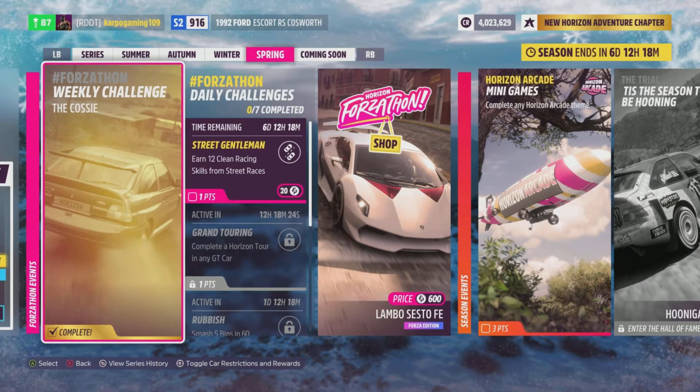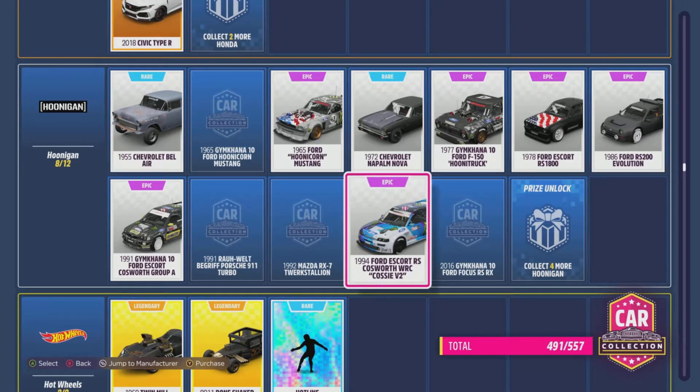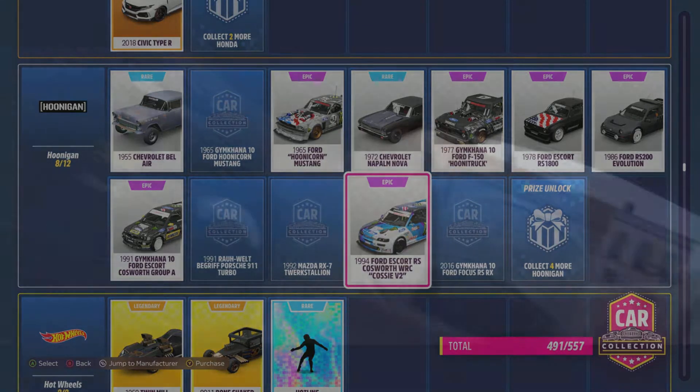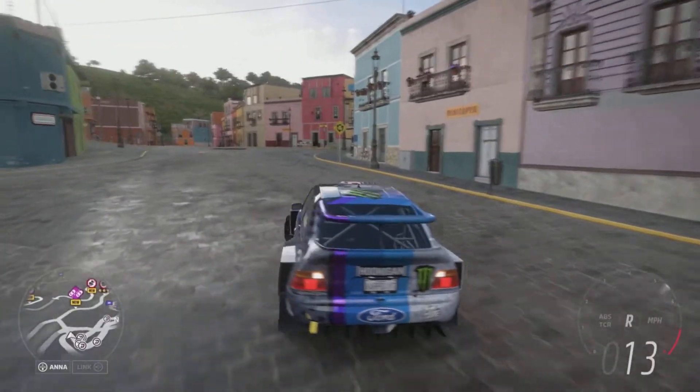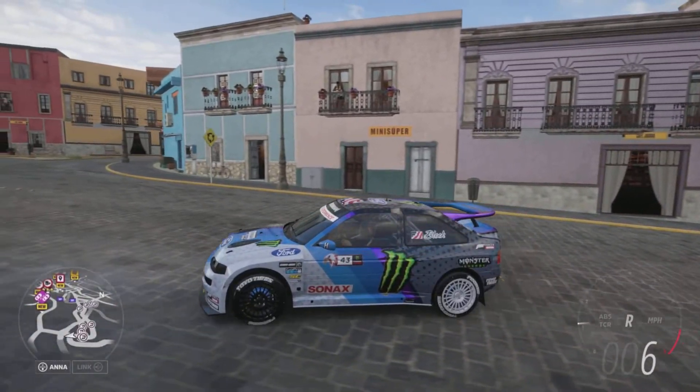After you've completed three of those three-star danger signs, you're pretty much good to go. You've completed it and you have yourself a brand new car. Just like that, the Forzathon weekly challenge is done and you have yourself the Cossie. You'd think it'd be under Ford, but it's a Hoonigan — yeah, it's souped up! That 1994 Ford Escort is a beast of a car and definitely one you want to pick up, so don't miss out this week.